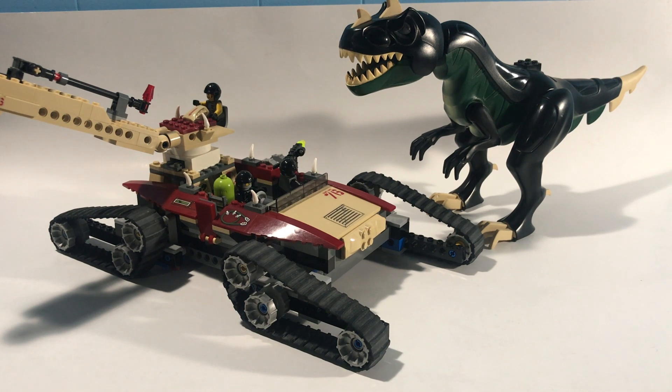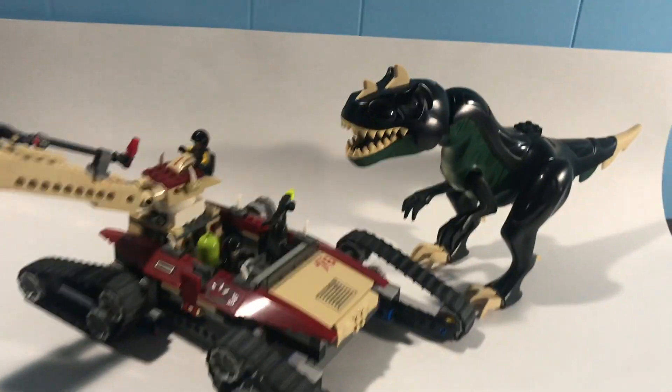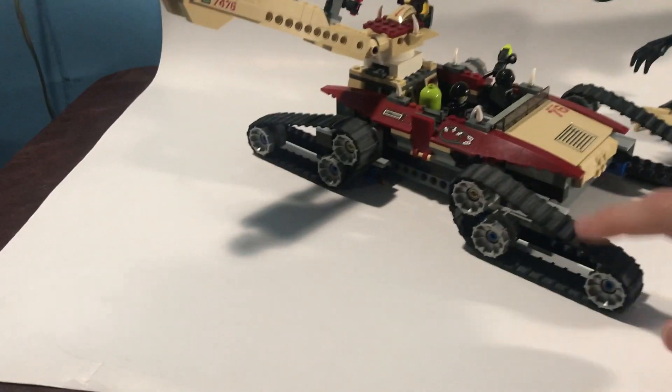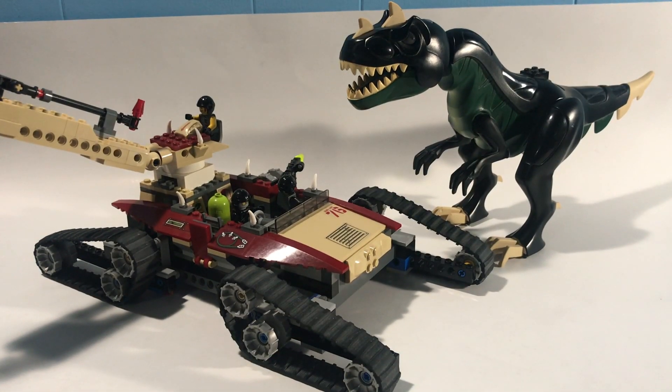Alright folks, that just about does it. There's a look at the Iron Predator versus T-Rex set — pretty awesome. It came out in 2005 and retailed for only $40. Think about what $40 gets you today — this is awesome. 298 pieces, huge box, and think about all these massive molds. That's five pieces right there, plus it's battery powered. The treads are big, and a lot of really large molds. For $40 back in 2005, that's a very solid value.